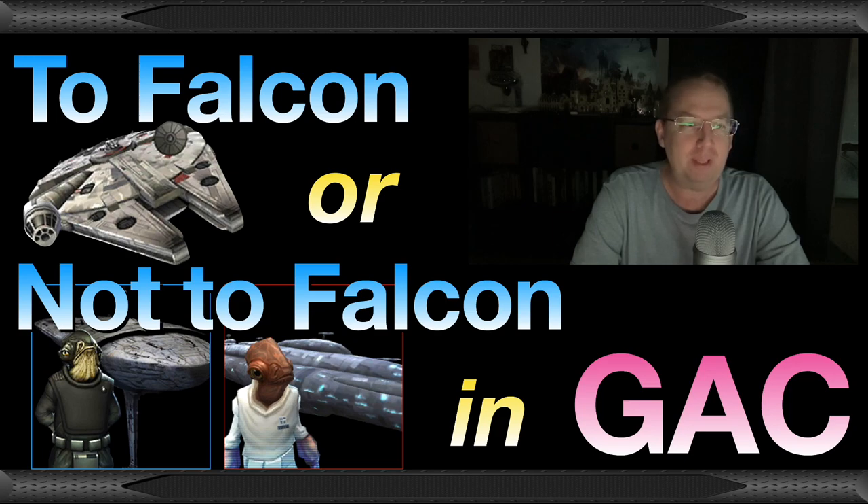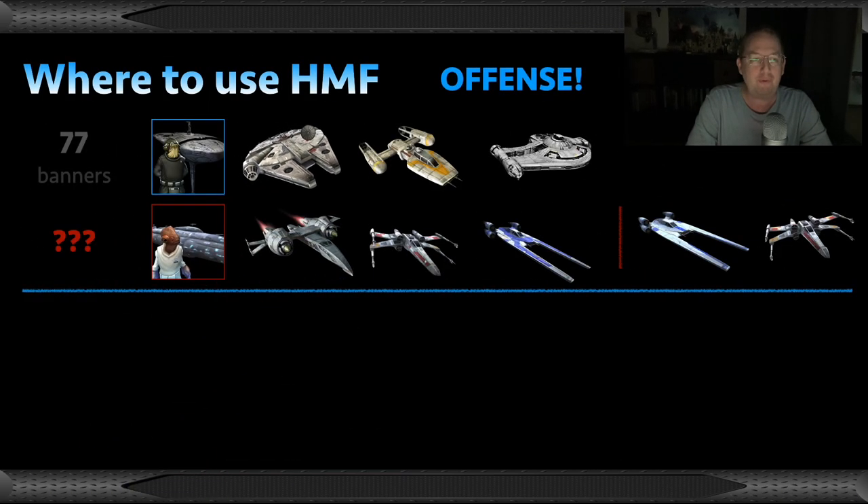Welcome back, I'm the Gerbil. In tonight's video — to Falcon or not to Falcon — we're going to look at it from a macro perspective and decide whether the Falcon needs to stay with the Profundity or go back to Home One. I think I know the answer, but it is kind of conditional, so let's get started. With just the Falcon, the Y-wing, and the Outrider, you can beat any fleet in the game with max banners. In GAC with no reinforcements you get a bonus four points for a total of 77 banners — the best you can do.